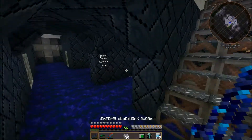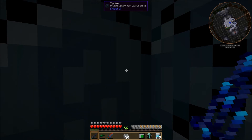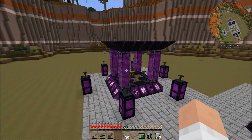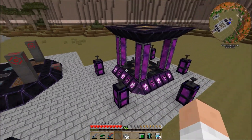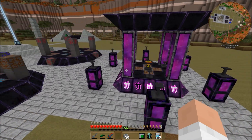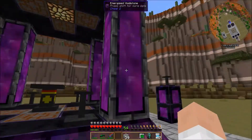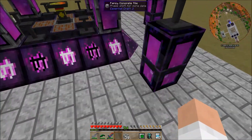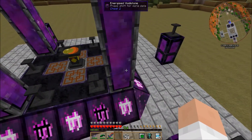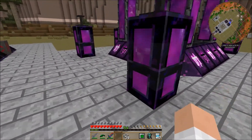I was using the chisel to do all the decoration work on the demon summoning altar. I definitely like the way this one looks — probably one of the better ones I've done as far as texture choosing. Especially the energized void stone columns — those look really nice. A lot of the energized void stone textures are kind of broken, but these worked, so I like that.